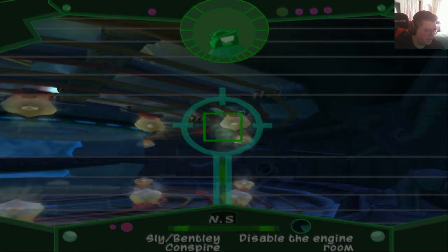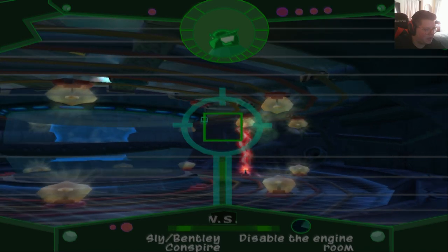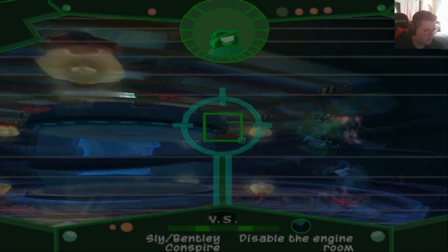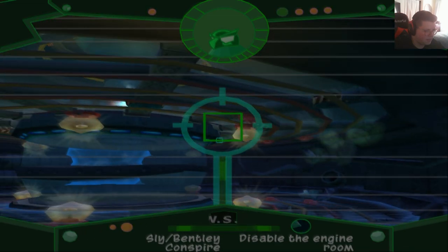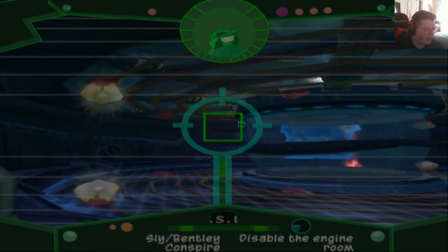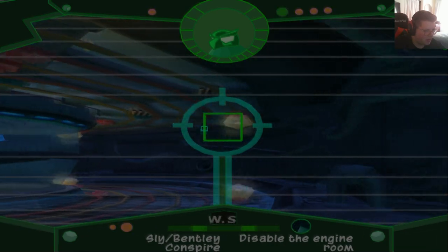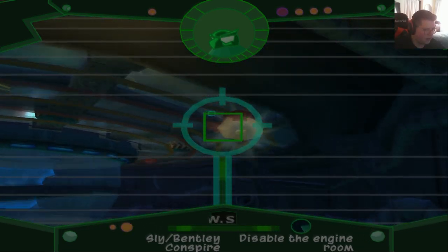Whoops, I did not mean to hit that one. Do I need to do it in a timely manner, or can I just not hit anyone else until I get that one? I think I just can't hit anything else until I hit the other one. Sniped. In that case I almost hit the other one that I didn't mean to. Darn it, now I have to wait for it to go around. I should have just tried to hit another one. Okay, one more. Where is the last one?